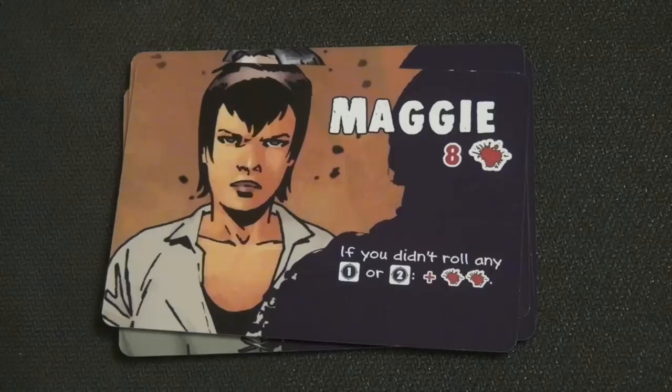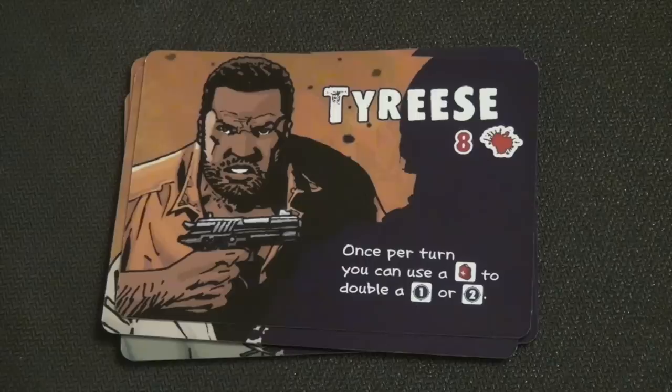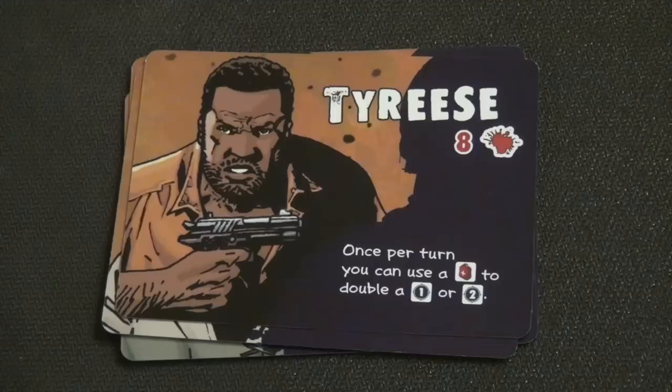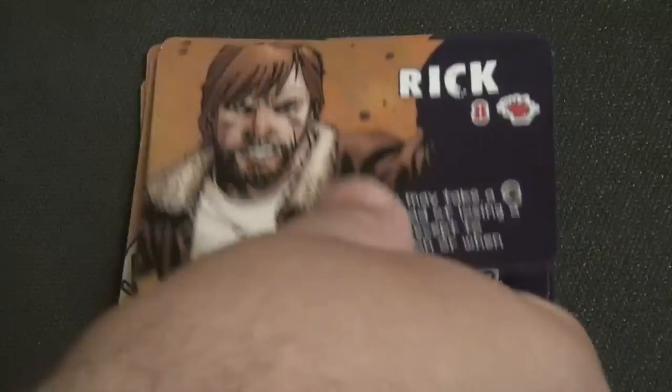Maggie starts with eight life points; if she didn't roll any ones or twos after all rerolls, she heals two hit points. Tyrese starts with eight hit points and once per turn can use a med kit to double a one or two — so instead of one damage he can deal two, but must spend a med kit to use that ability.